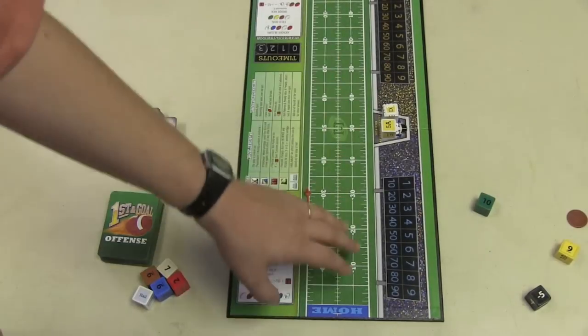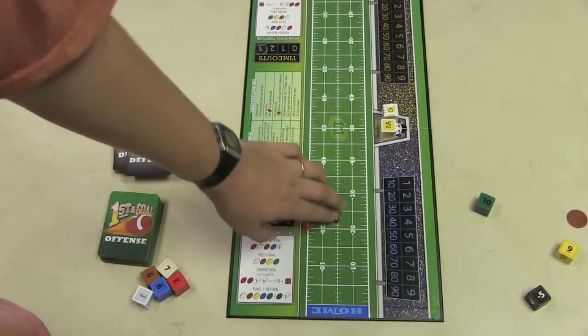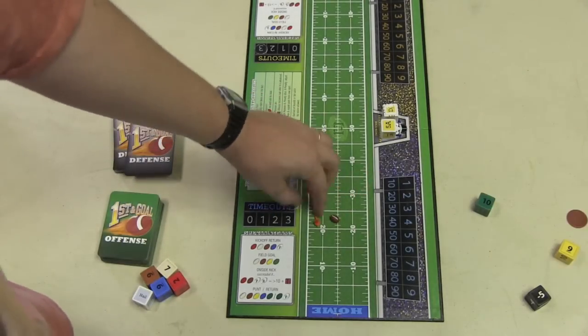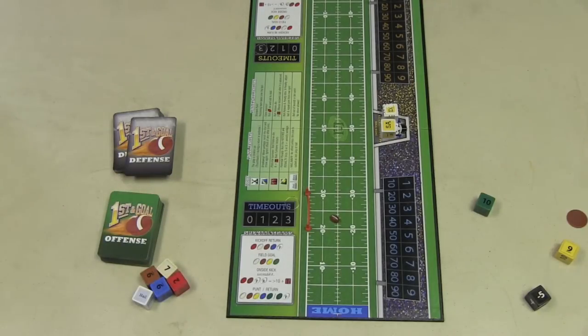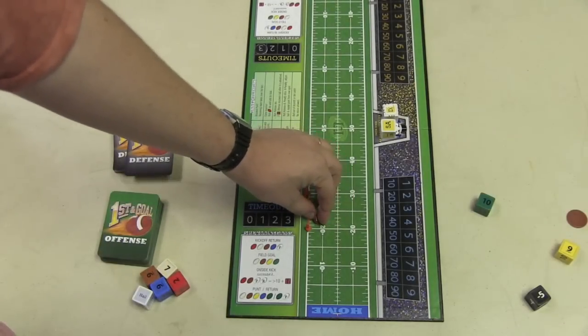So here's the game. It takes place on a board and you have this little magnetic football that you'll be moving back and forth. And you have a marker here to determine where you need to get your first yard line. I'm going to assume that if you're watching this, you know the rules to American football, because if you don't, you'll probably be completely lost. But many people know the rules, so here we go.